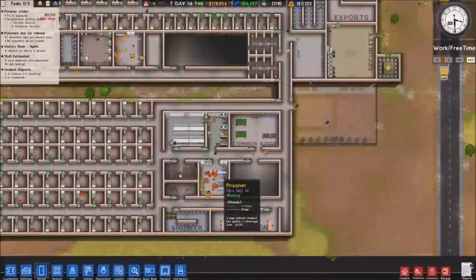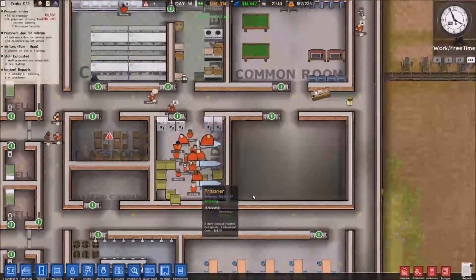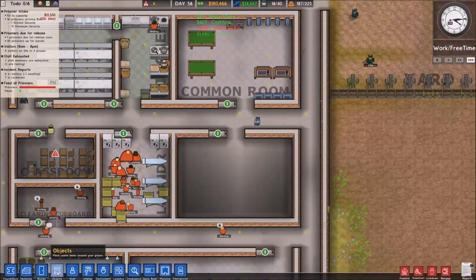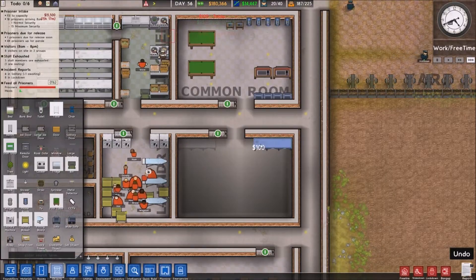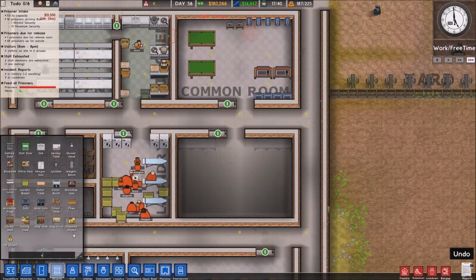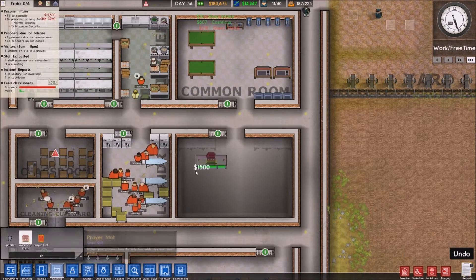And then I can set up some courses just for these guys. Let's turn this into a workshop - if I've got two workshops going it just means I'm more likely to make some money. So I need a printing press. Workshop press, there you go. We'll set it up as a work room.